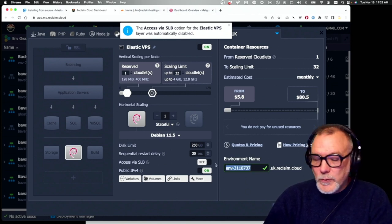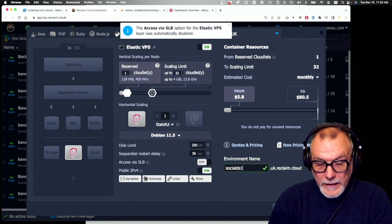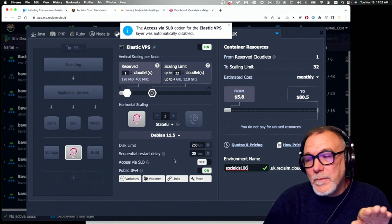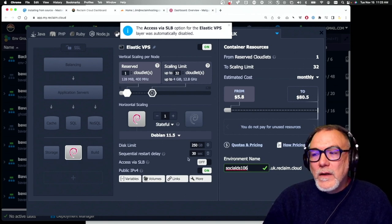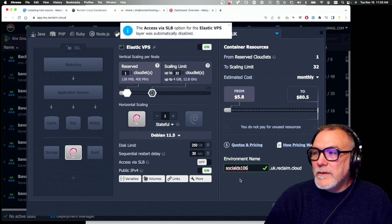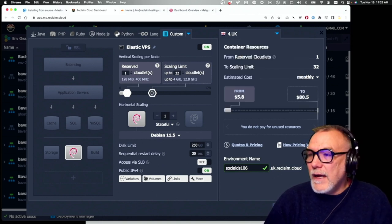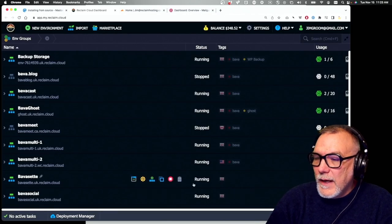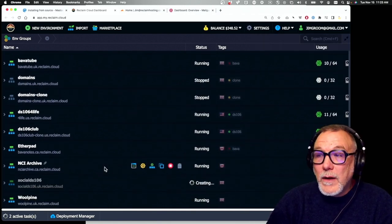I have a domain I'll be using, and I'm going to call this environment 'social-ds106.' I already have a server set up for DS106; this is just a test server with a separate domain so I can go through the entire process. We have the VPS with Debian 11.5, IPv4 enabled, up to four gigabytes of RAM, a named environment, and a chosen region. We'll click Create.